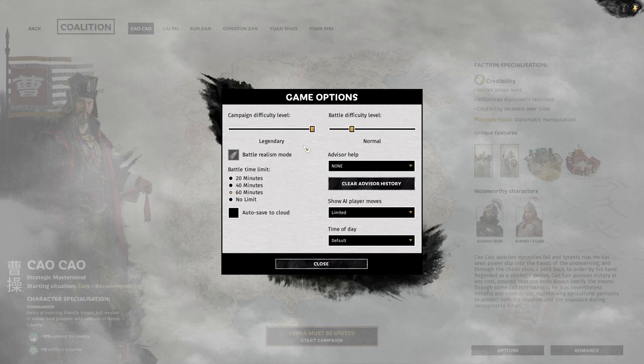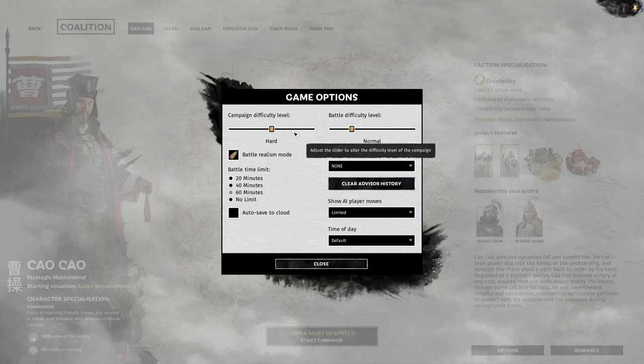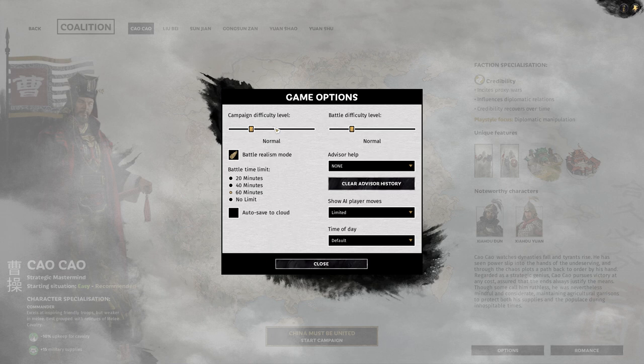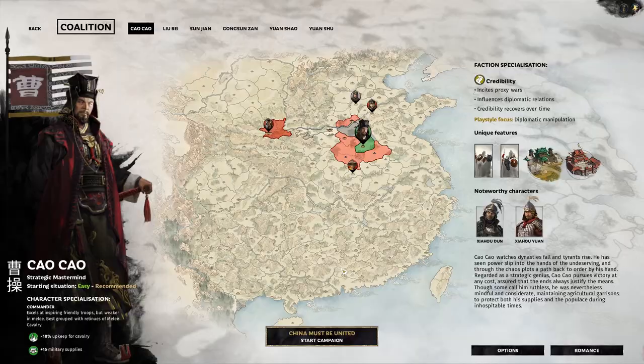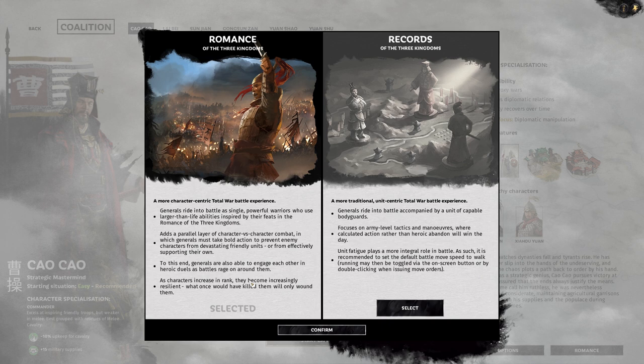I tend to start on Hard for a new game and move to Very Hard once I'm comfortable. Legendary can be fun but also annoying. For this video, since it's aimed at brand new players, I'm going Normal/Normal. I'll turn off advice but show you something useful in the actual campaign. Once you click Close, you have an option for Romance mode — more character-centric, similar to Warhammer — where characters have a parallel layer in combat.